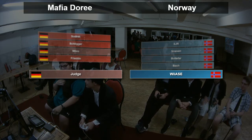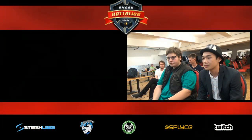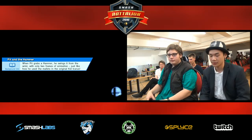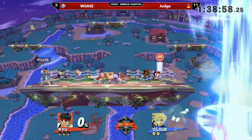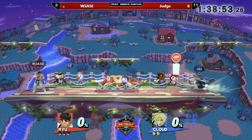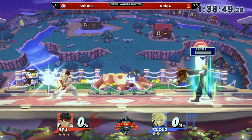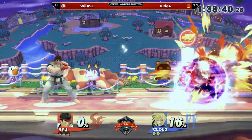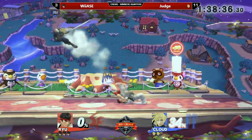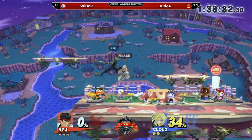Now we have the last man standing for Team Norway — Wiyase. This is going to be interesting — I believe he plays Ryu. Ryu is a pretty strong character in this game. He can kill you surprisingly fast. I've seen Wiyase play — he is actually really good with his up tilt conversions. He can just start up-tilting Cloud and end it with a short Shoryuken. But it's still a really bad situation — he has to take eleven stocks with only three of his own without losing them all.